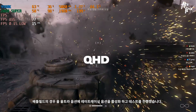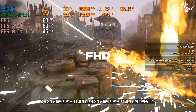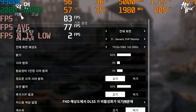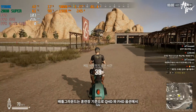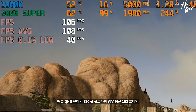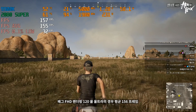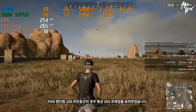배틀필드의 경우 올 울트라 옵션에 레이트레이싱 옵션을 활성화하고 테스트를 진행했습니다. QHD 해상도에서는 평균 77프레임, FHD 해상도에서는 평균 89프레임이 나왔습니다. 배틀필드5의 경우 2080 슈퍼는 FHD 해상도에서 DLSS가 강제 비활성화되어, 상대적으로 QHD와 비교했을 때 프레임 차이가 크지 않습니다. 배틀그라운드는 훈련장 기준으로, QHD 렌더링 120/울트라 옵션에서 평균 108프레임, QHD 렌더링 100/국민 옵션에서 평균 243프레임을 보여주었습니다. FHD 렌더링 120/울트라에서 평균 156프레임, FHD 렌더링 100/국민 옵션에서 평균 265프레임을 보여주었습니다.